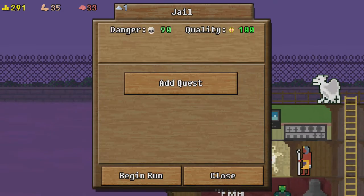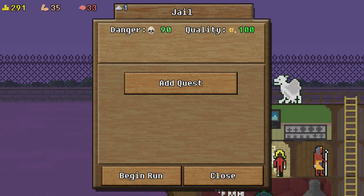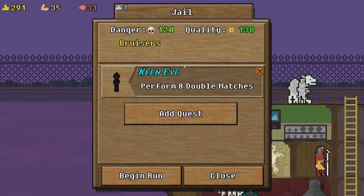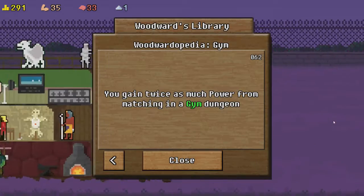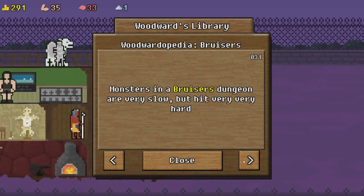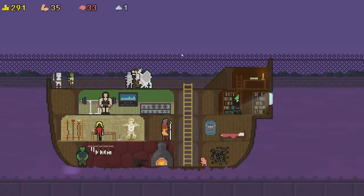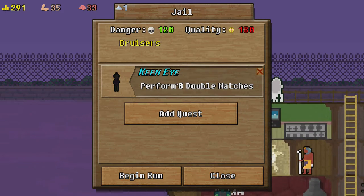The other thing I should explain is quests. We're doing the jail at the moment, which starts with 90% danger and 100% of something — money or quality of gems possibly. Monsters in the bruises dungeon are very slow but hit very, very hard. That's why it's so hard at the moment! By adding the quest for only eight double matches, I get bruises which makes it very hard. I can also add on this one: match 38 staff tiles.